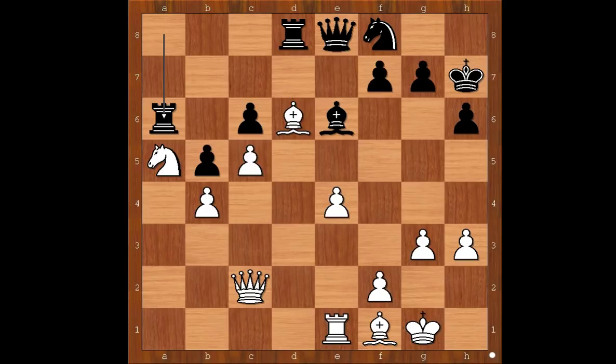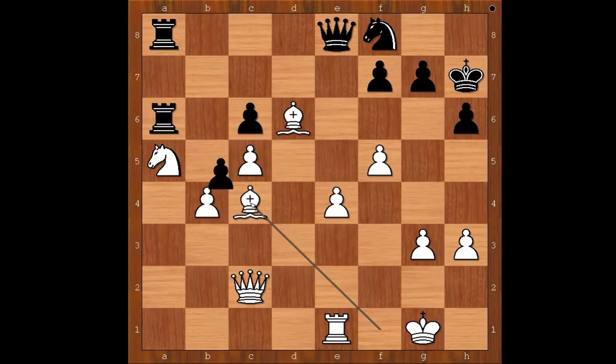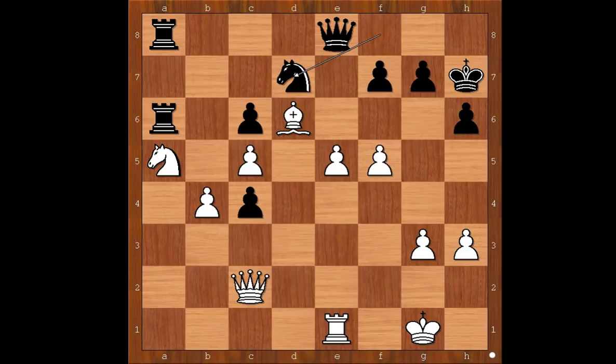Rook to a6, defending the pawn on c6. f4. Rook on d to a8. f5. Bishop to c4. Bishop takes on c4. B takes on c4. And now e5. Knight to d7. Queen takes on c4. Knight to f6. e6.